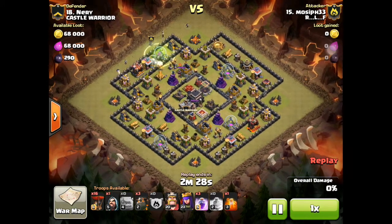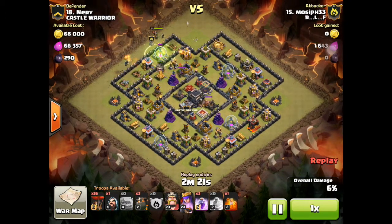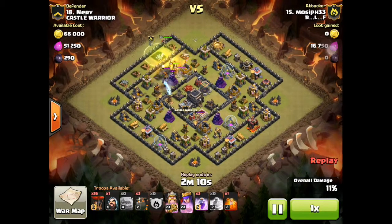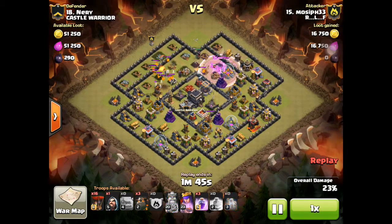He drops two golems and a max golem from the clan castle, clears out the area like any attack, saves one wizard, then drops his archer queen. I personally like to drop the king first, but it's all right. It doesn't need to go to the core because he has three lava hounds. He's trying to get rid of the air defenses — a higher level air defense goes down, the golem can't get the next one but the golemite causes enough damage, and the archer queen and king are able to get rid of the other air defense.